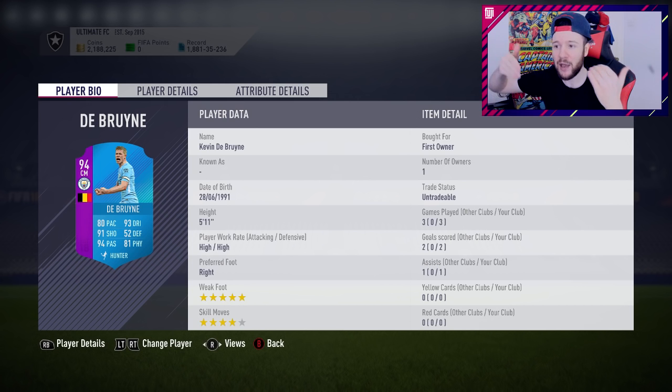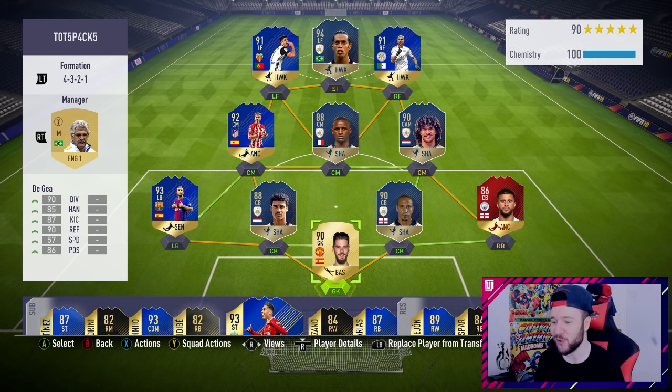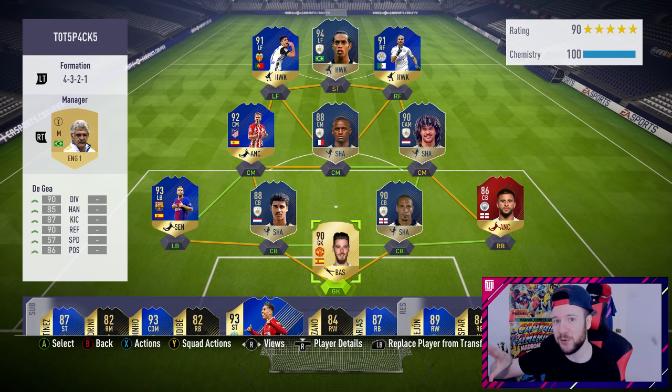I can't see myself using the SBC KDB much. I'll probably bring Firmino back to a CAM position or have Suarez as CAM. That Suarez price was mental — three million coins someone bought him for last night. Now he's dropped to about 1.4, so you've got to be careful purchasing these players. Let's go have a look at the team; we've made some slight adjustments.